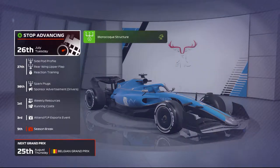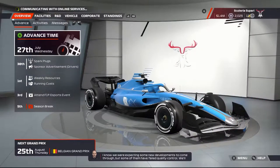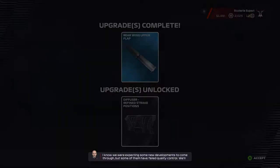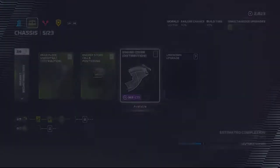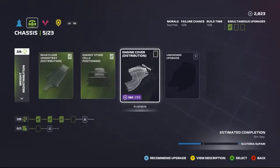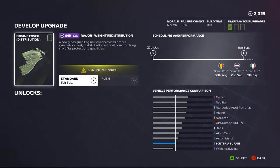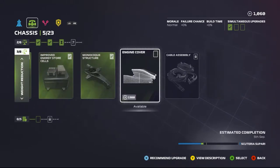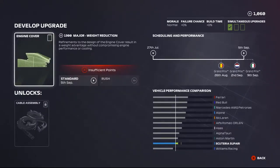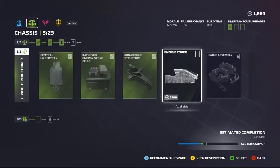Spa is a pretty decent track, I really like it. But we have a lot of upgrades up and we already have something which has gone wrong. The side profile has gone off. We'll still get it before the Belgian Grand Prix, which is nice. I'm going to put it on, but we have 2,000 resource points. I was wondering if I should go for engine cover weight reduction or engine redistribution and engine cover.